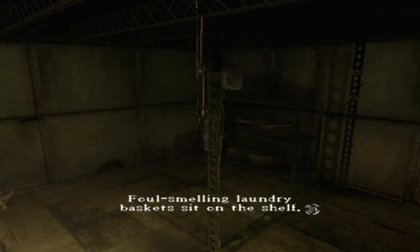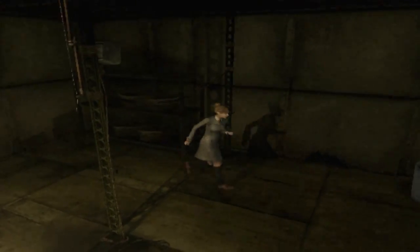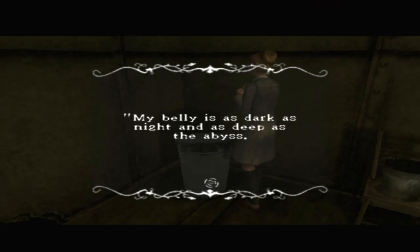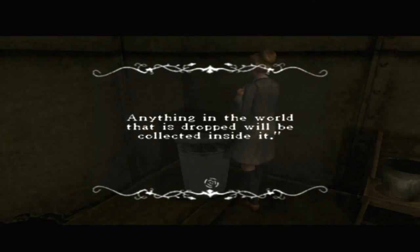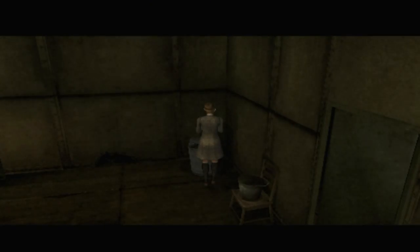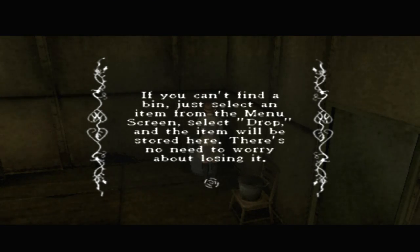A foul-smelling laundry basket sat on the shelf — dirty clothes stuffed inside. A squirrel looked at the rubbish bin and spoke: 'My belly is as dark as night and as deep as the abyss. Anything in the world that has dropped will be collected inside it. Any item you collect can be stored in this rubbish bin. If you can't find a bin, just select an item from the menu screen, select drop, and the item will be stored here.' That's pretty cool. I do like that system.